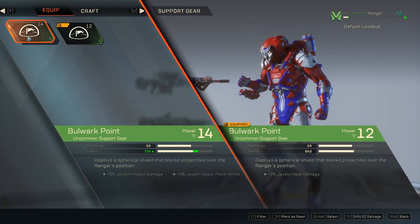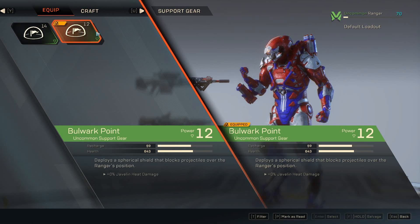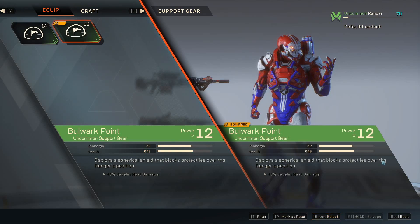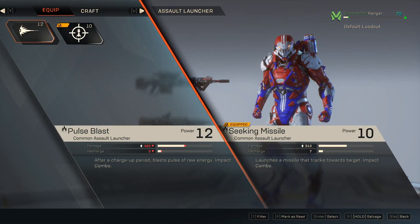So here we have Bulwark — this is your support gear slot. It's like a little shield you can put in here. I have gear score 14 versus 12, so I should just slot in the 14. That's where your support gear goes.